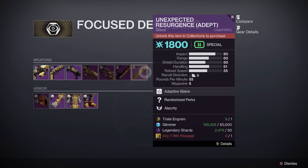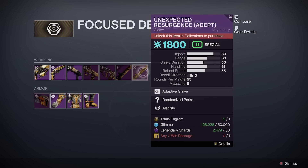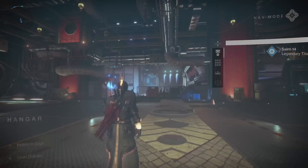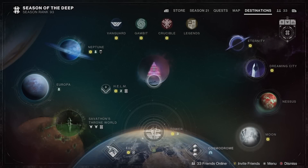As I said, the Trials weapon is the Unexpected Resurgence glaive — let me know the god roll and what you're using. Really curious. Should I even go for it? It might be worth it to play Trials just to try to go flawless, but it's not a weapon I really think about trying to get.